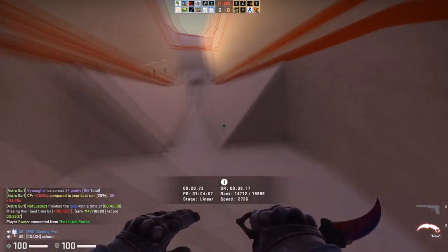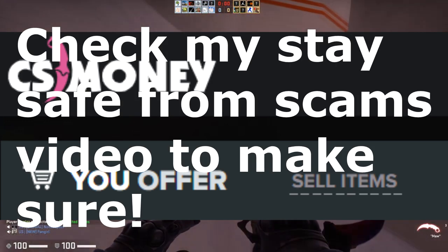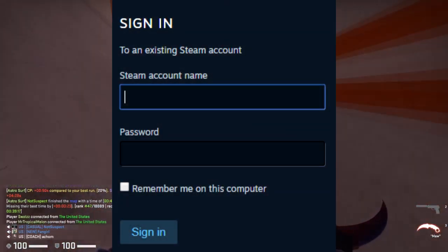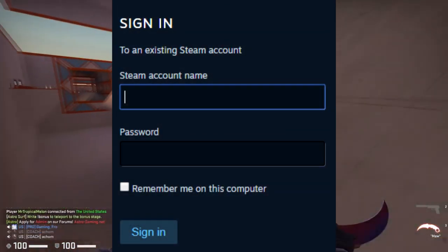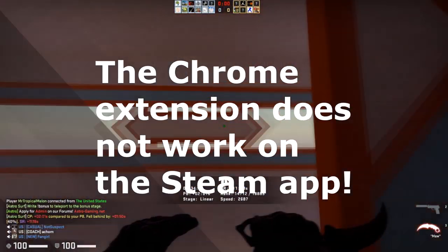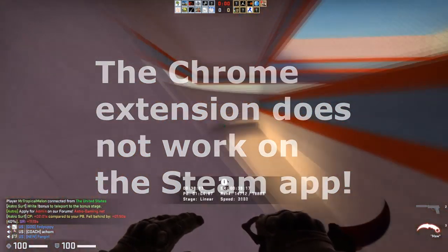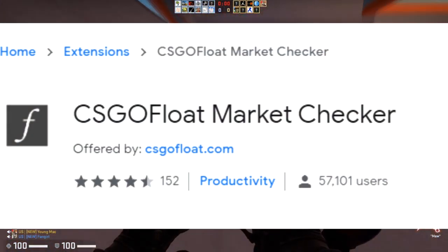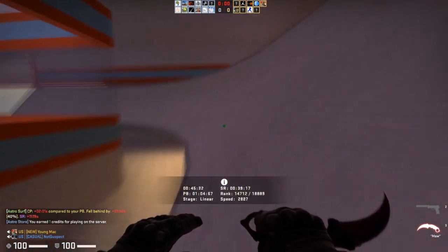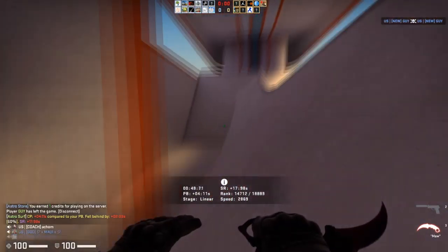The next thing you're going to want to do is make sure you're logged into CS.Money — make sure it's not an API scam or anything like that. Make sure you are on the legit site, and also make sure that you are logged into the Steam community on your web browser, because it's very important it's on your web browser and not the actual Steam app. You're also going to want an extension called the CSGO Float Market Checker — the float.db extension from Chrome.